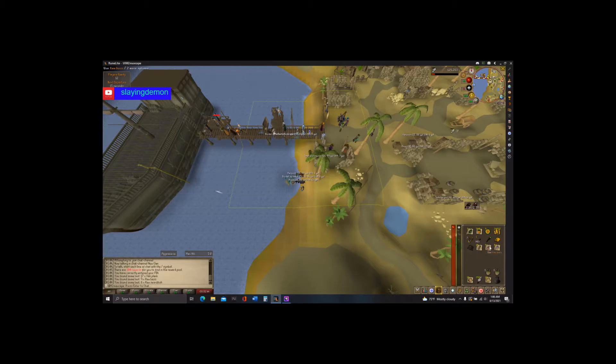Alright, let's see what we get. Get some planks, some raw fish. Very nice to get the raw fish because that will help with my cooking. A lot of fishing bait there. I got a fish barrel and some spirit flakes.